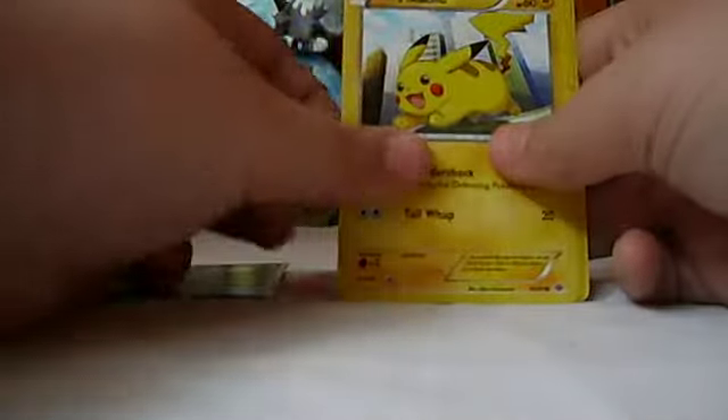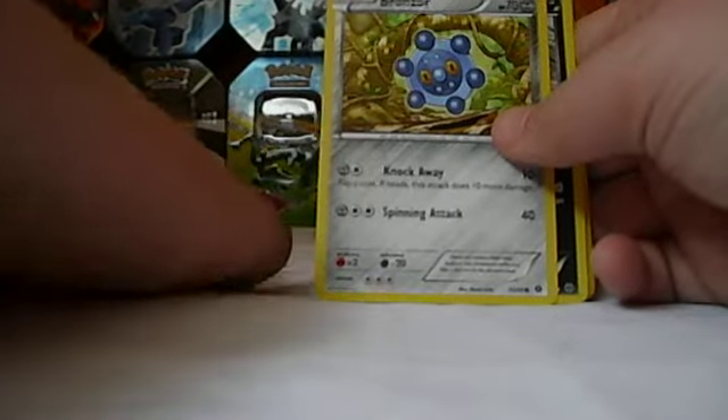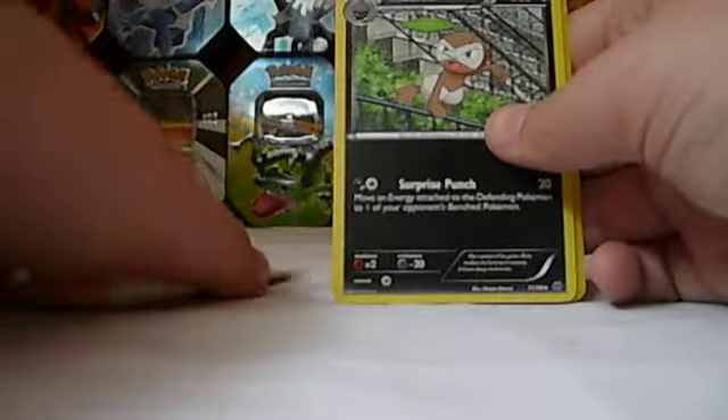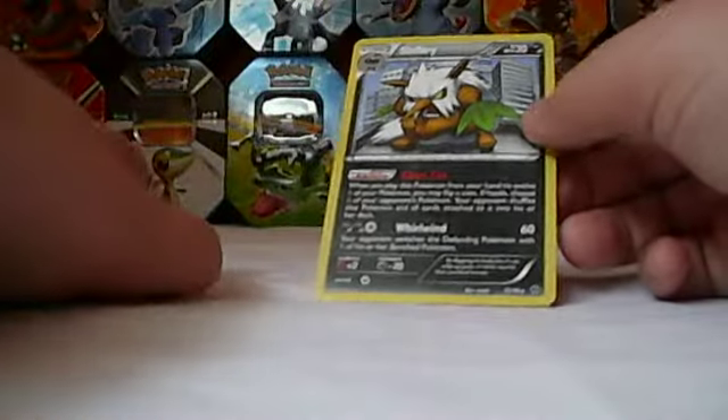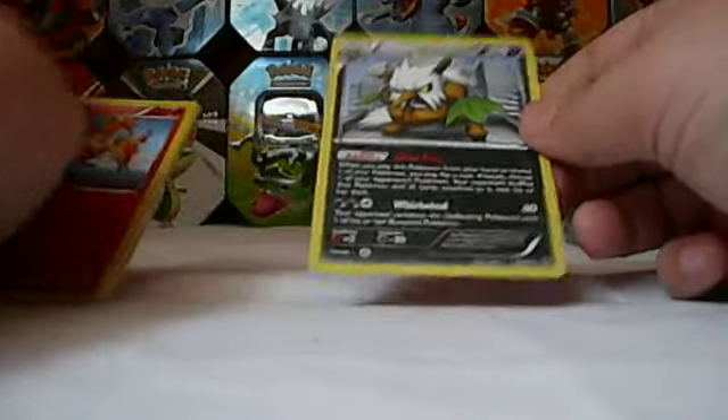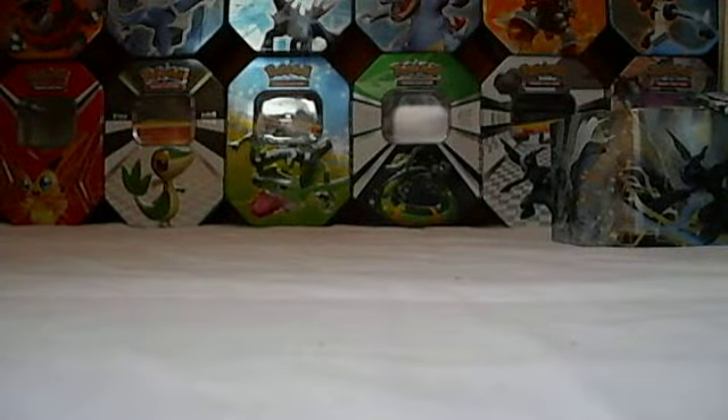It would be nice to get an EX. Growlithe, Sneasel, Pikachu, Growlithe — two different Growlithes, cool. Bronzor, Nuzleaf, Heavy Ball, EXP Share, Moltres Reverse — that's pretty good. And oh! Shiftry! I do not have one of these either! Cool, that's a nice Full Art. And a Moltres Reverse — that's actually pretty good. Not half bad.